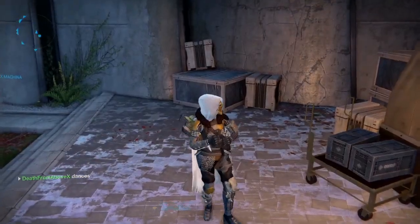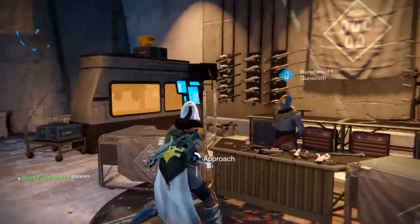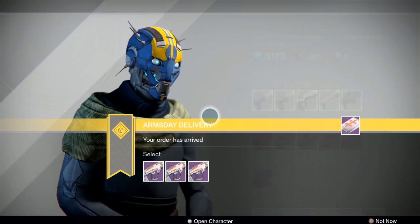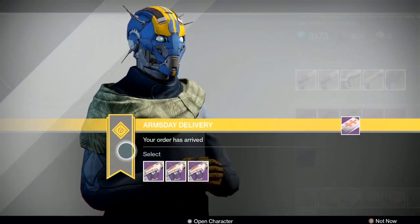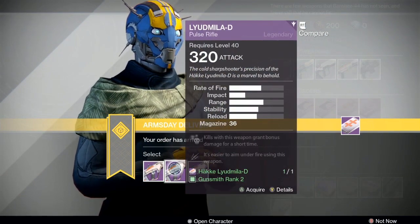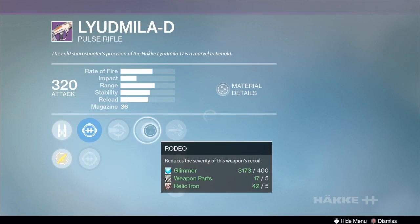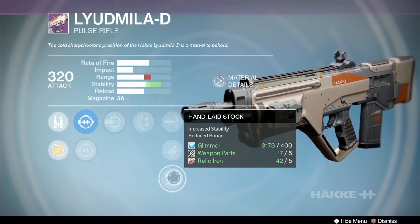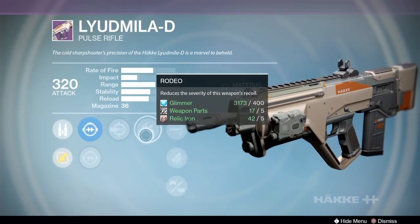Are you guys ready for the good stuff? We've got three more guns. We're going to talk about the Ludmilla D, high-impact, low-rate-of-fire pulse rifle. Let's see what we got here — Rodeo, Headseeker, high-caliber rounds, fitted stock, hand-laid stock. Oh, that's real close. I want one with counterbalance right here. Should I consider picking that up? It's got the assault and post scope though, and that's weighing me in the other direction — it doesn't have the scopes that I like.